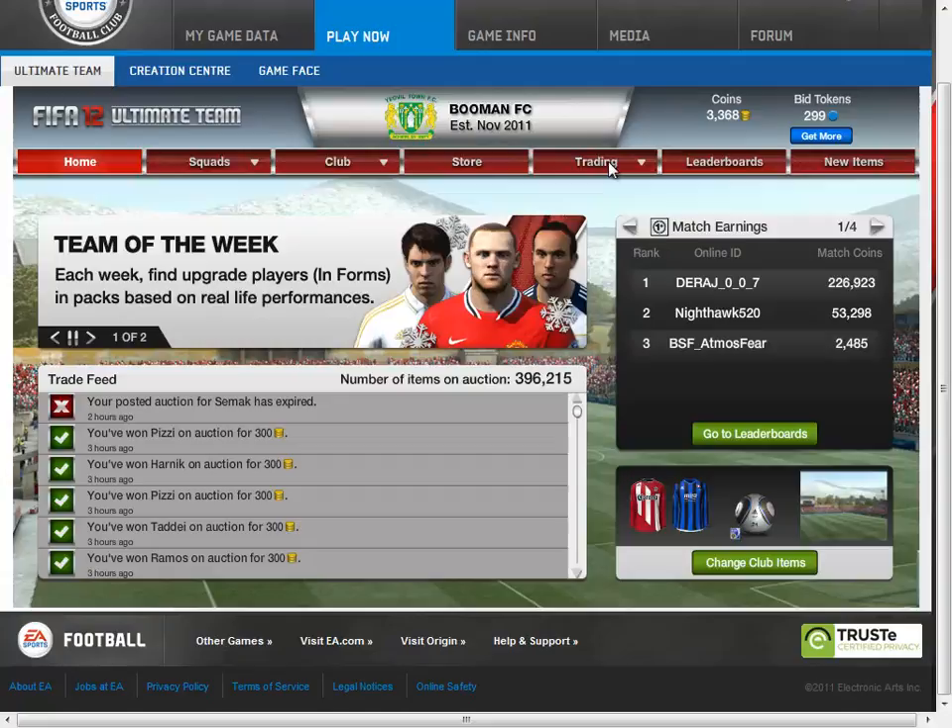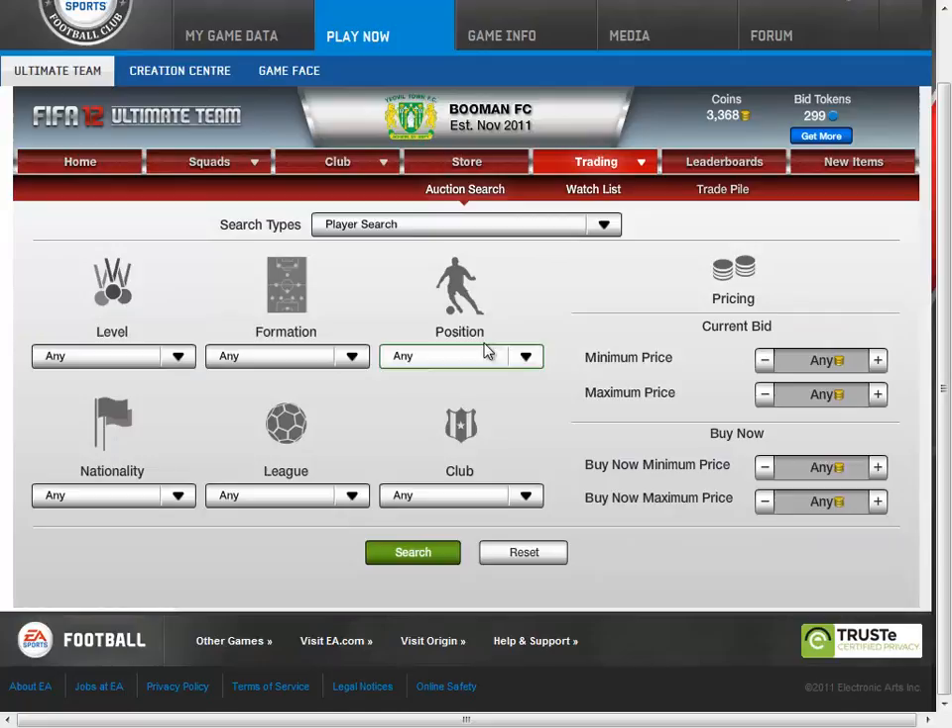Hey, what is up guys, it is Jared here and I am just helping you build some trading profit — this is one way that I help build trading profit for me. On this account I started out with 500 coins from the EA web app as a gift, and this is how I built up to like 5,000 coins. I'll show you my watch list and trade pile after.